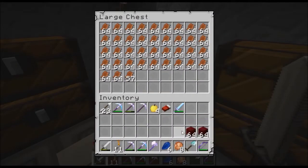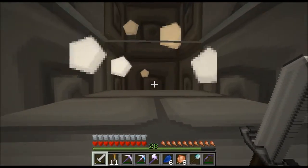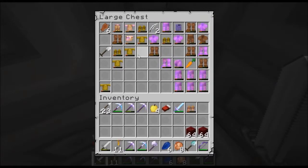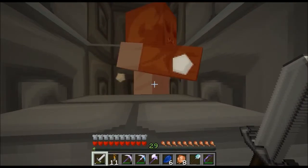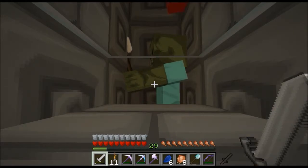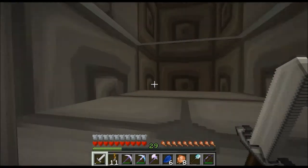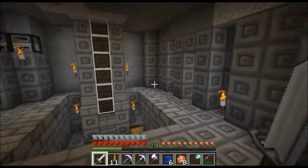These right here are the columns, there should be three. Yes — three, three, three. Sweet, that's perfect. Apparently in 1.9 you have to build threes, because when I built the one on the last server the water flowed weird — it flowed inconsistent. It would actually flow into each other and push the mobs into the middle of the bricks instead of down the hole. It changed a lot of things in 1.9 in a lot of stupid ways.